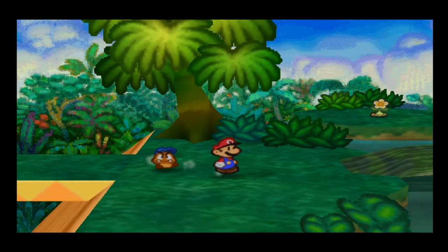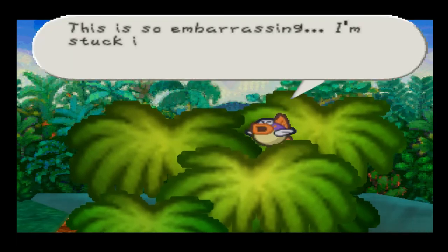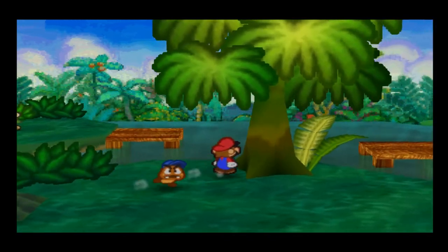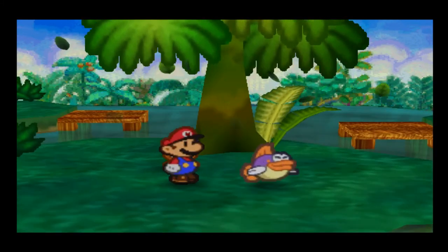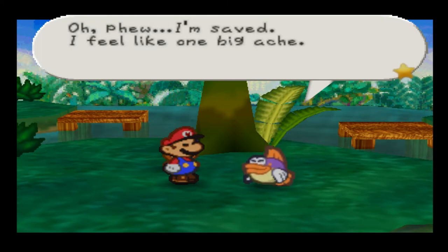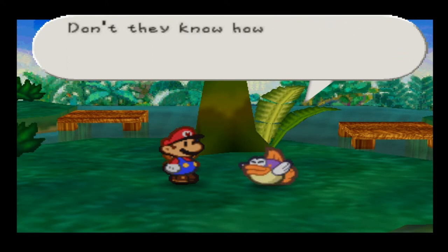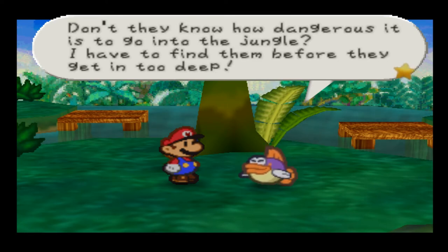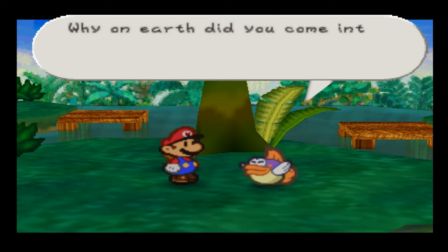Get back here this instant, you little ingrates! Hey you — down there! Look up if you can hear me! This is so embarrassing — I'm stuck in this tree! Can you help me out somehow? Come on now, try harder! You're heading to a hot place like Yoshi Island in Texas — it's pretty hot here even in Michigan, it's in the 80s. I know that's not hot compared to Texas, but it's hot for Michigan and I really love that weather — it's beautiful. I'm saved! I feel like one big ache — thanks for getting me out of that tree! Those little — I was chasing those naughty little Yoshi boys and I fell into their trap.